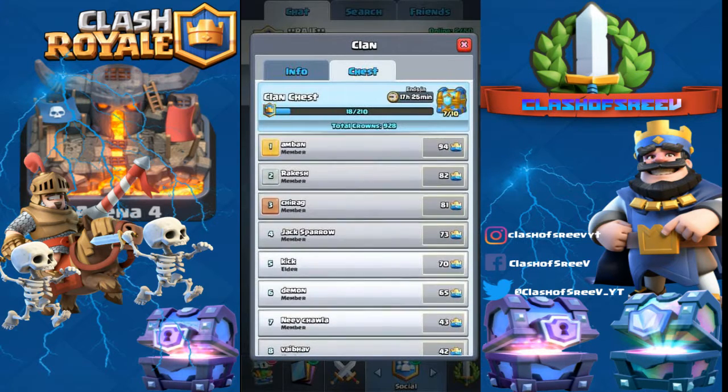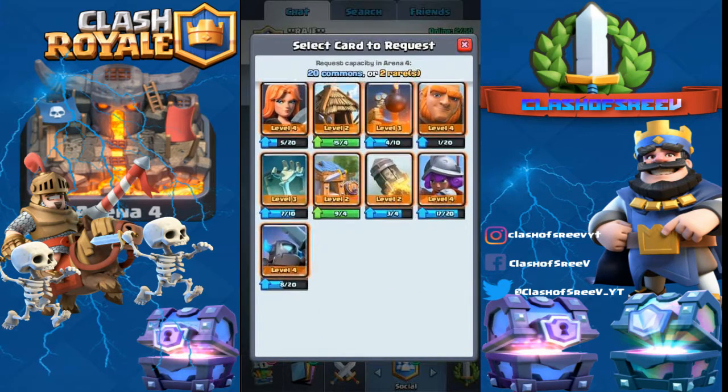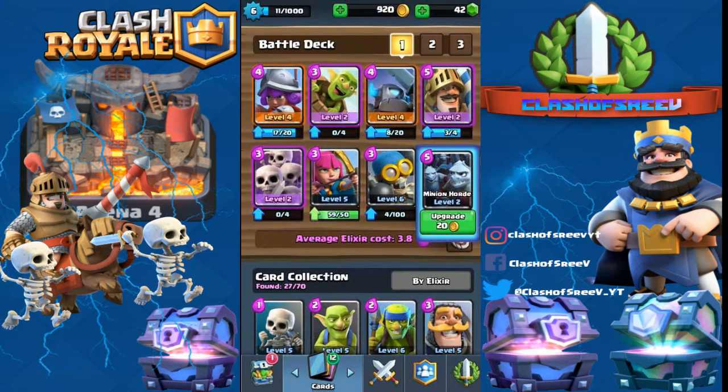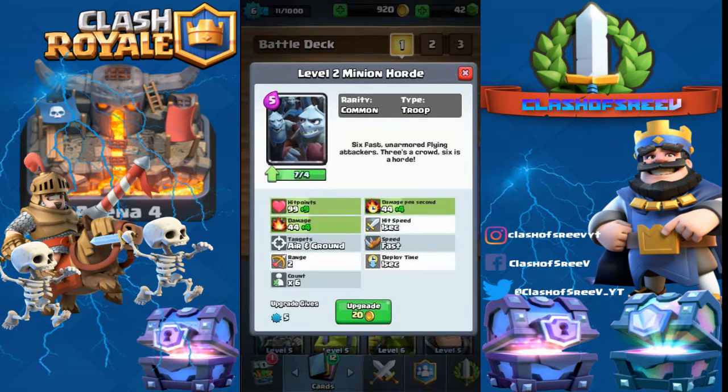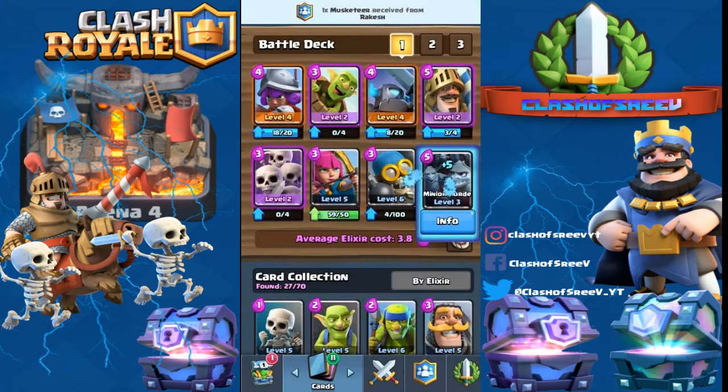I think let's upgrade the Minion Horde and the Archer. The Minion Horde is currently at level 2, so let's upgrade it to level 3. It costs 20 gold. Our Minion Horde is now officially level 3.